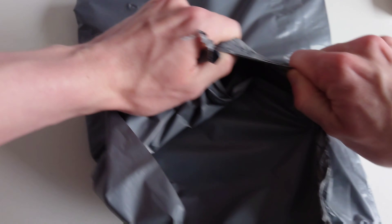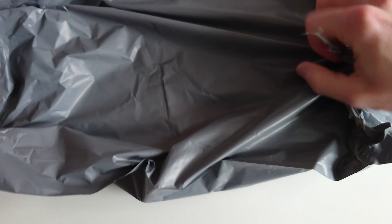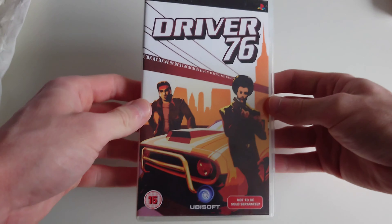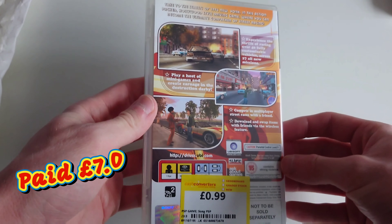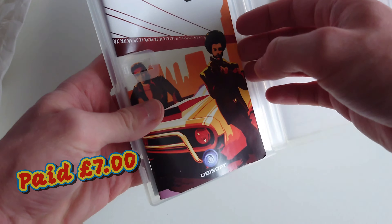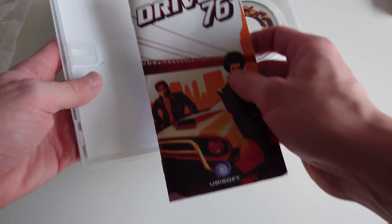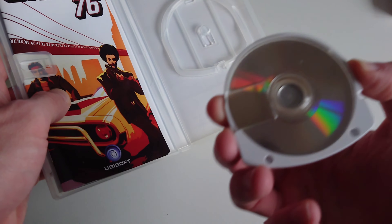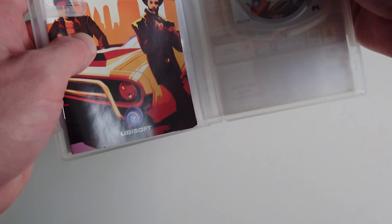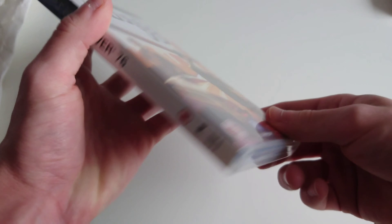Here's the next one — a bit tougher to open. Finally got it open, let's get the game out. It's Driver 76! Looks like it was from Cash Converters before I bought it on eBay, and it's complete as well. The UMD disc looks like it's not been used that much either. That sticker is going to take forever to get off.